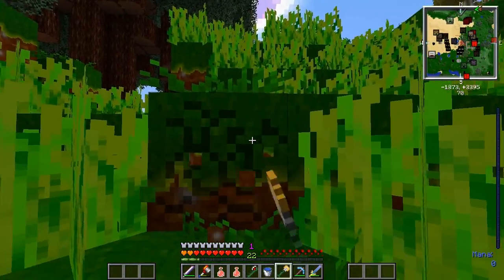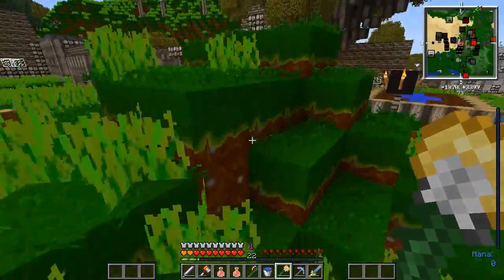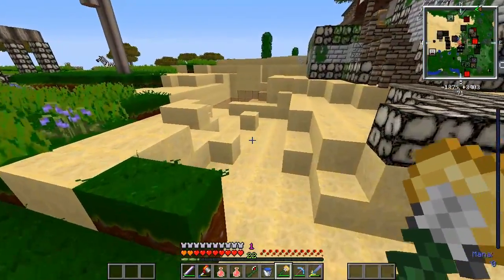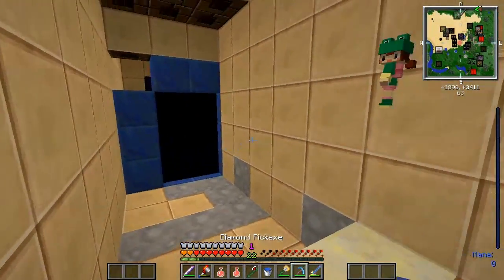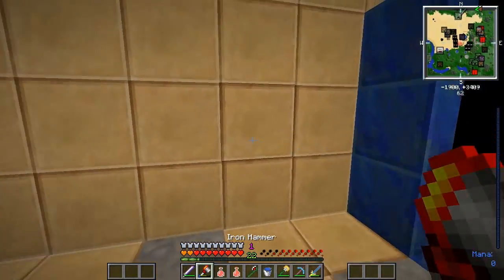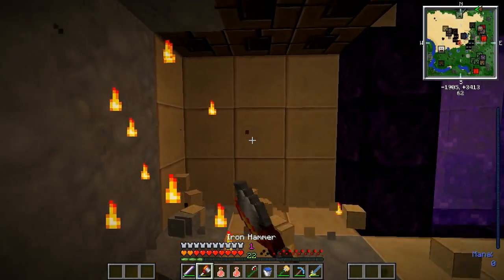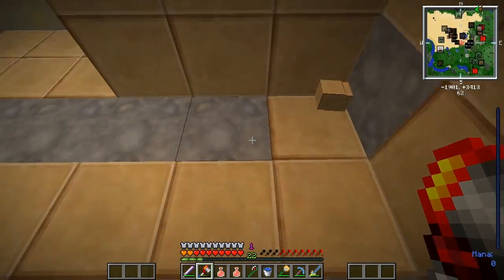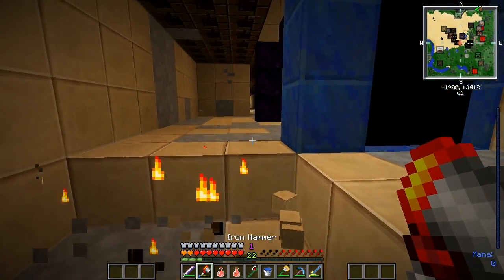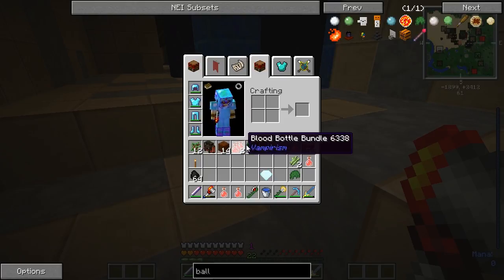Now, I'm gonna grab some dirt. And I don't really want this portal to be on the surface because tornadoes come around every now and then. Also, we can't just walk through this like a nether portal. There we go. And now I got a lot of sandstone that I don't actually need. Moving on.